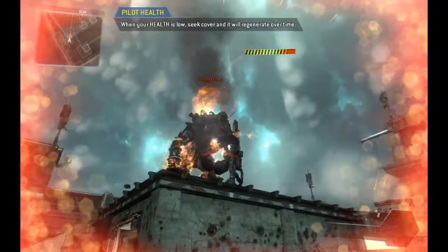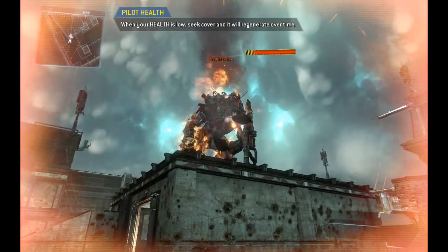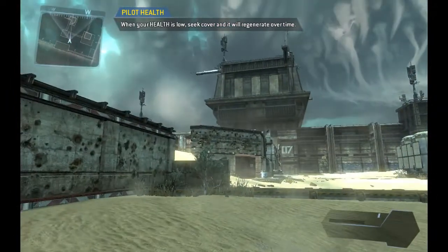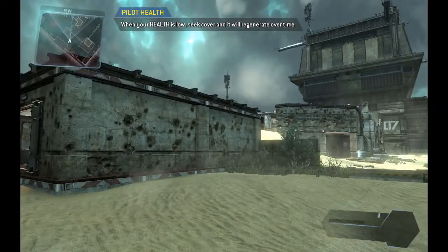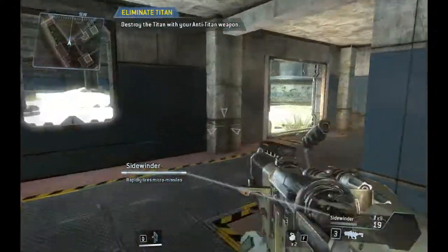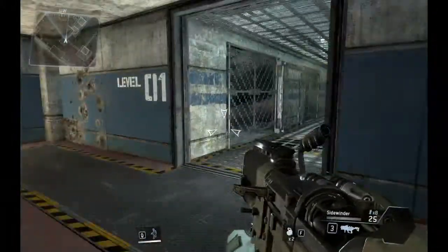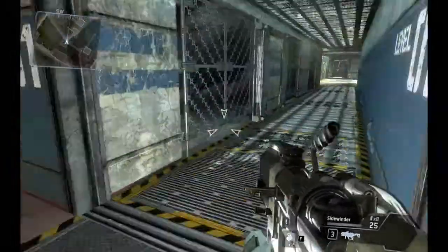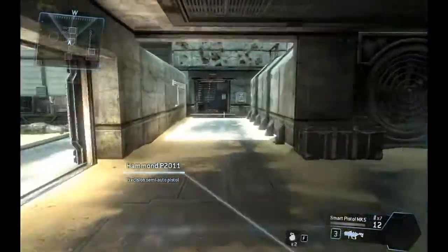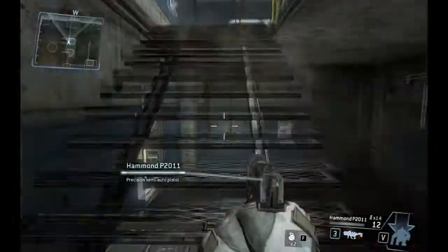For this certification, death simulation has been disabled. As a pilot, when your viewscreen tints red you are close to death — avoid taking damage for a short time and your health will restabilize. Once the red tint fades, you have fully recovered. Taking on a Titan is very dangerous even with the right weaponry. Pilots earn credit towards their next Titan drop by engaging in combat. Once your Titan is built, you can drop your Titan onto the battlefield. To continue, please initiate Titanfall.